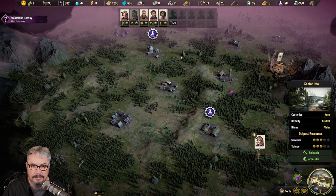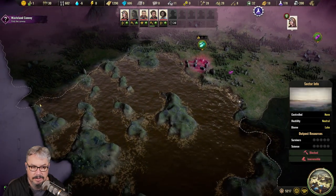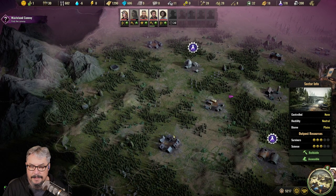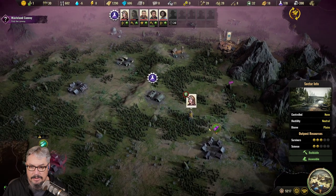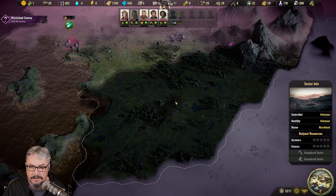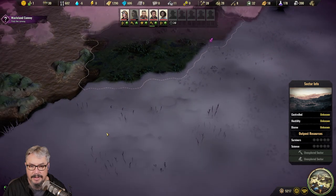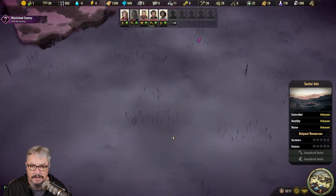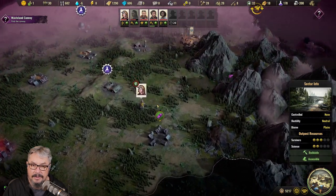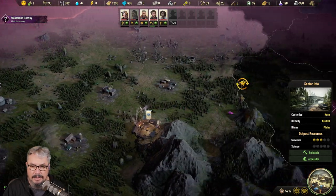The world map itself is divided into these little sectors with lines around them, whether they're dotted or whatever. When they look like this, that means you have opened them up — you've scouted them, you can see what's in them. When they look like this, you have not — you can't see what's inside, you just get an idea of what's there. And if they're fogged out, you haven't even got close to them yet.